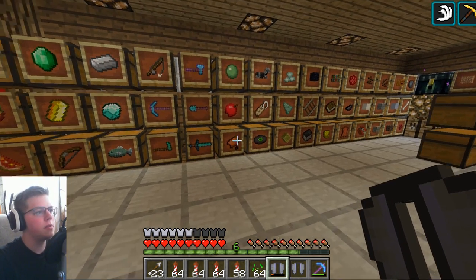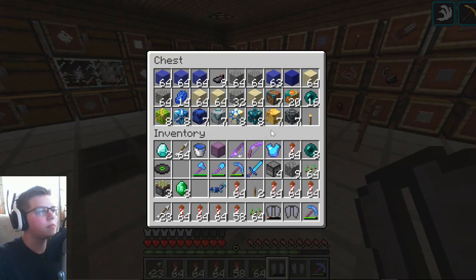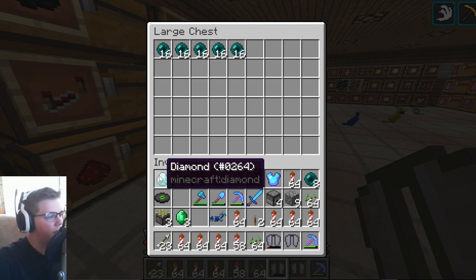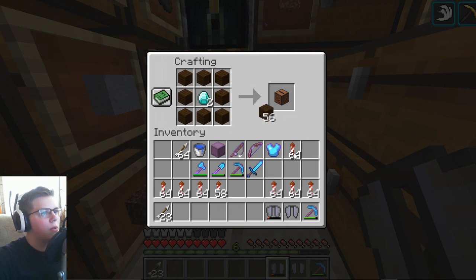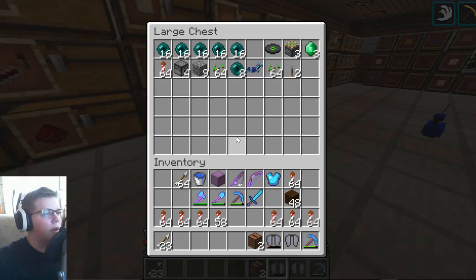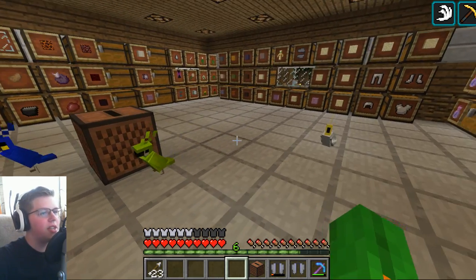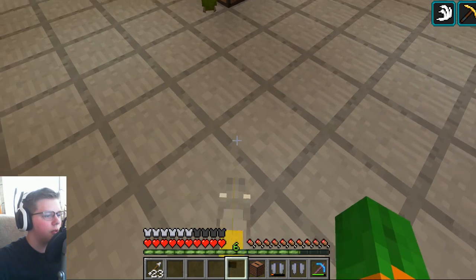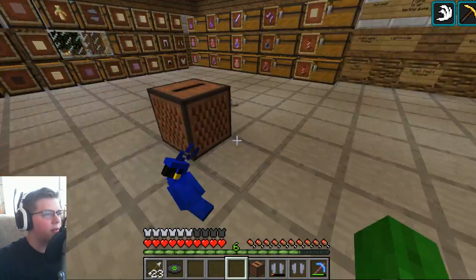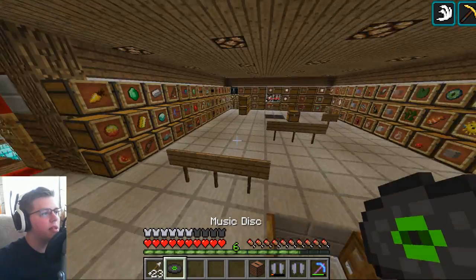Another interaction is they actually dance when you have a jukebox playing. Do I have some CDs? I guess we could just use this one for now — another thing to do in the future is collect more CDs. Let's place a jukebox down and reset it — yeah, now all three are dancing. We'll get more CDs later on.